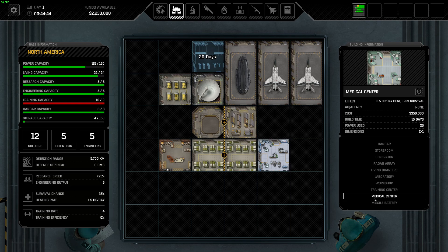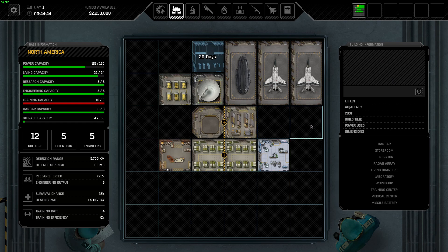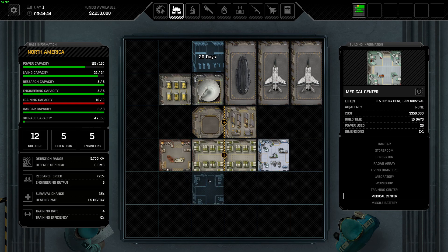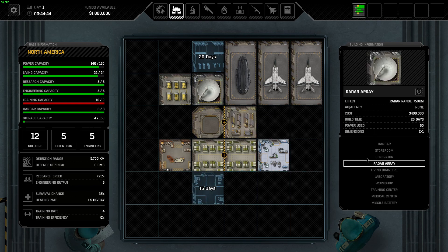I'd also recommend getting a medical center right out the gate - that's going to be very helpful. Placement-wise, we don't want to put it in spots reserved for storerooms. We might want to put another lab or a storeroom to connect to the existing storeroom, then do labs further down. This setup isn't optimal, and you can move stuff around, but demolishing and replacing buildings takes time and can be a hindrance. I really wish you could set up a template when you start the game.